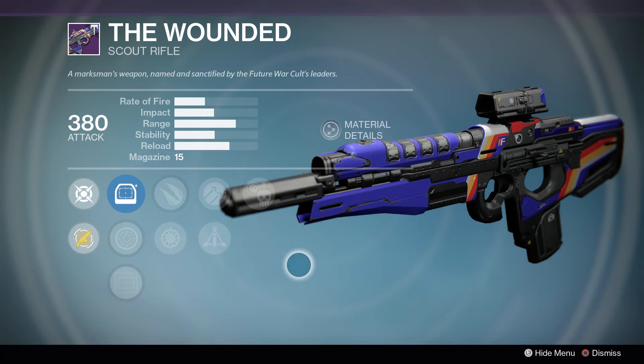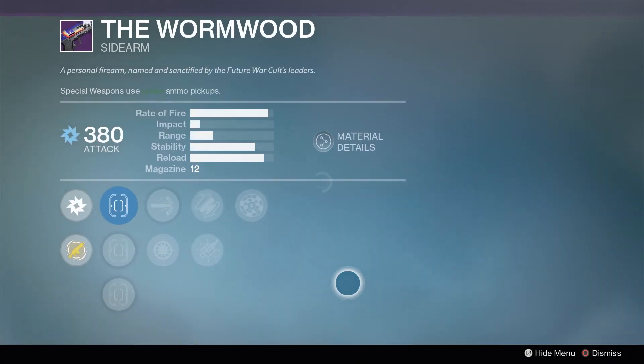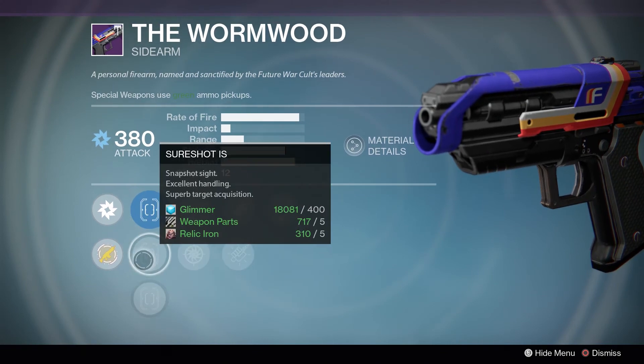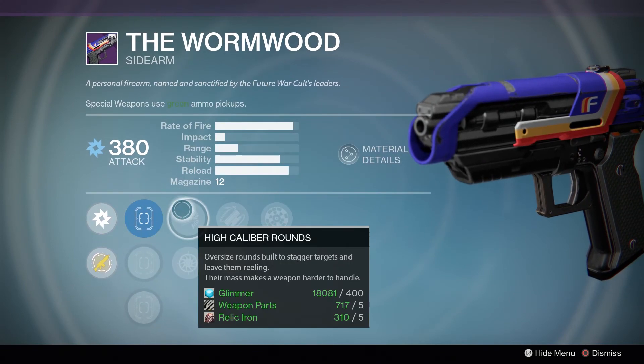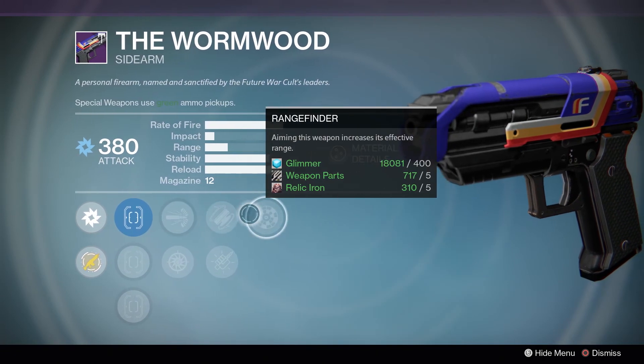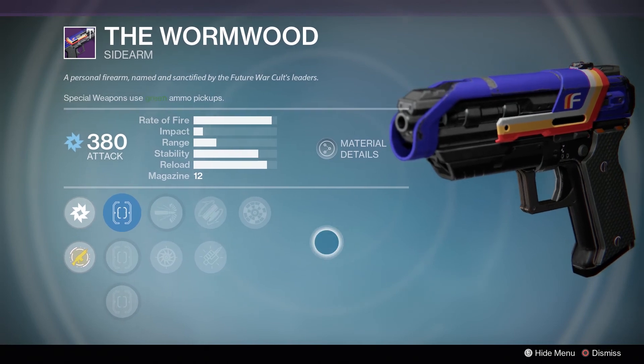If you don't have a good PvE scout rifle, I highly recommend picking up the Wounded — this is probably my most recommended thing this week. It's a really good roll — 10 out of 10. Next up is the Wormwood, which has a good roll every week. You've got True Sight IS or Sure Shot, whichever you prefer, plus High Caliber Rounds, Fitted Stock, and Range Finder. Another good roll if you don't have a sidearm.